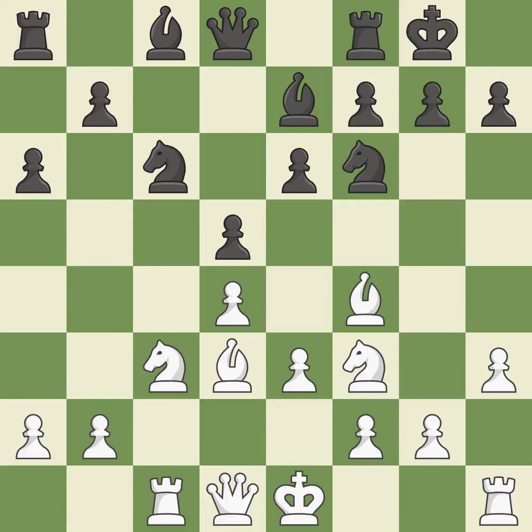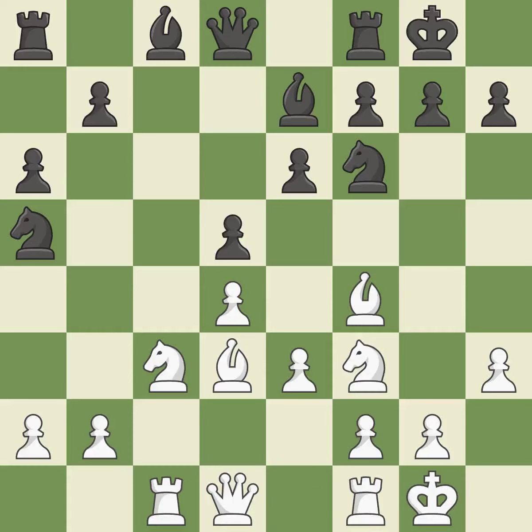By developing a bishop from its initial square, this activates it — it is ideal and a logical response. Castling develops a rook while also moving the king to safety. Castling to the same side of the board as the opponent tends to lead to less sharp positions as compared with opposite-side castling.